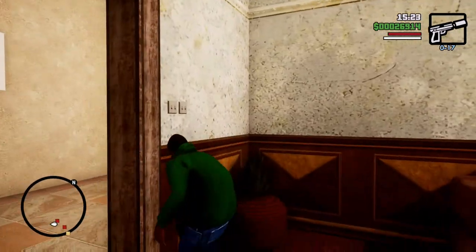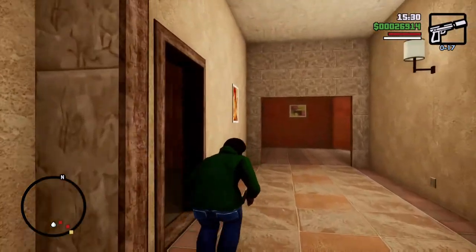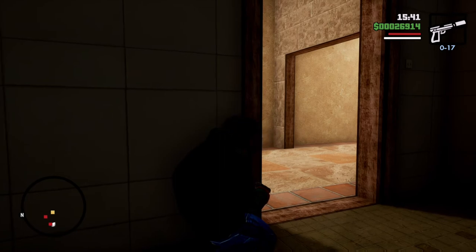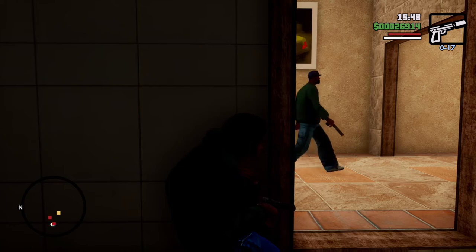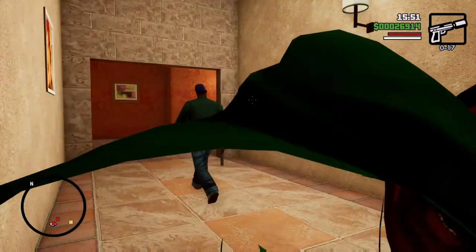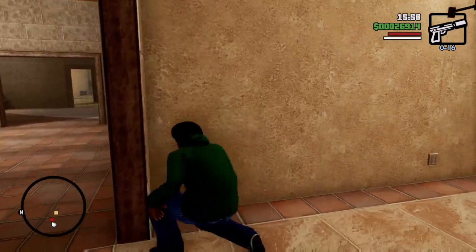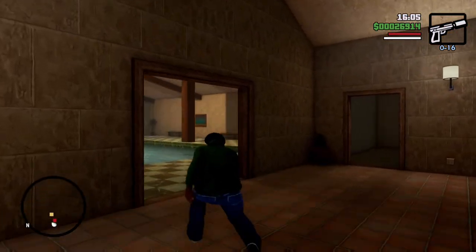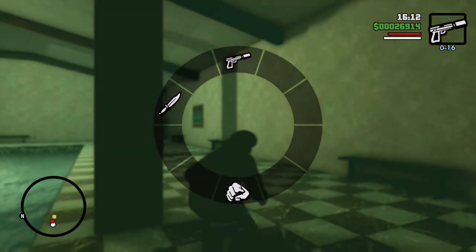We need to get to the next room. His watch is off. I'm going to shoot him here. Now we need this guy to do a lap around the hole. He's done his lap — we can go and kill him. You know what, I'm going to use the knife.